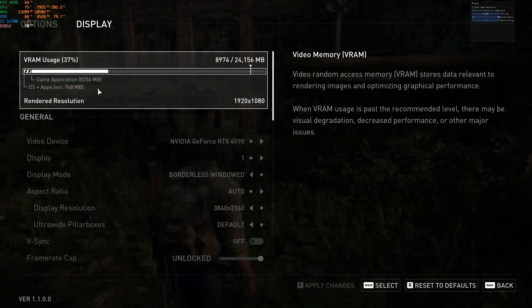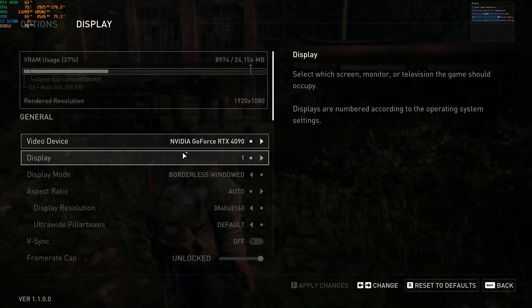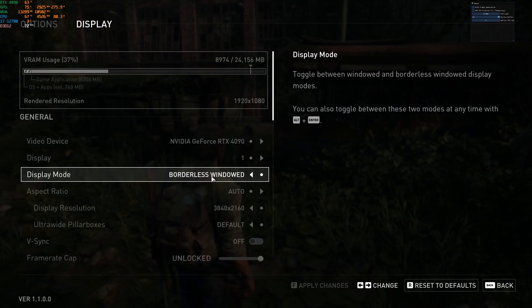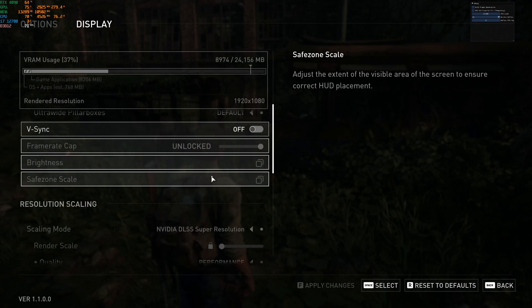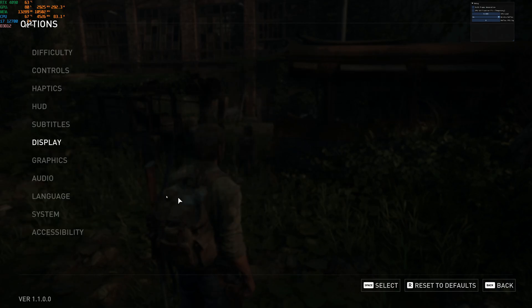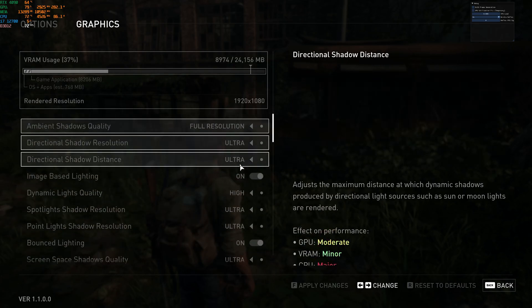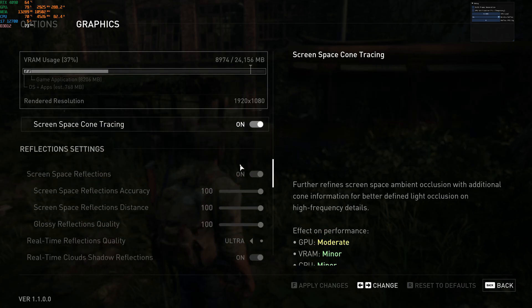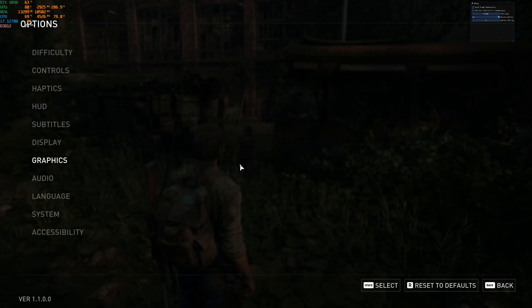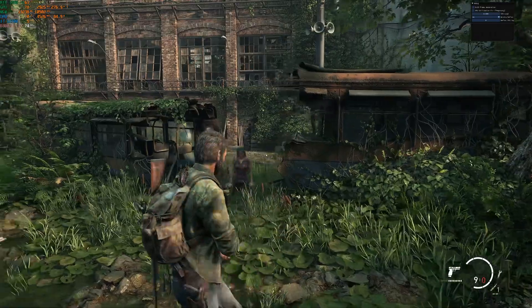The game is running at a resolution of 3840 by 2160 at ultra settings. Since this game has a lot of CPU performance problems, I'm going to be running the test at ultra settings with DLSS set to performance, and I'm going to be testing the PureDark mod which adds DLSS 3 to the game.